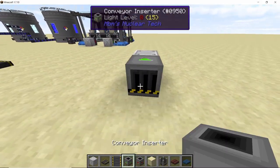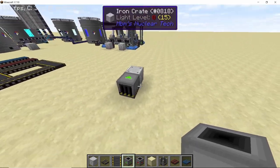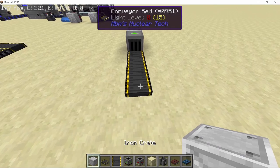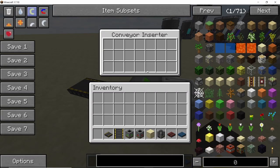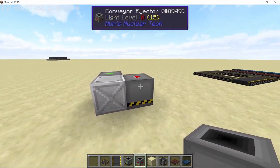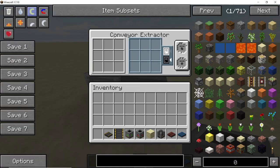Next we have conveyor inserters and extractors. The inserter will insert any item into a storage inventory placed directly in front of it — drop an item on the belt and it gets deposited into the crate. The inserter also has its own small internal buffer inventory for when the crate is full.